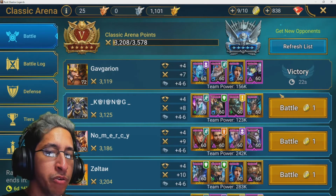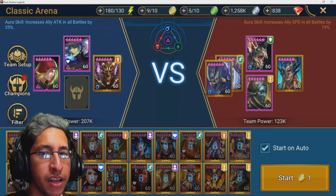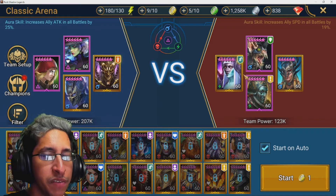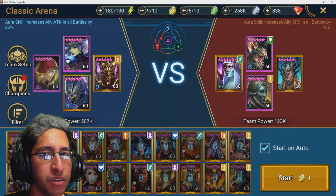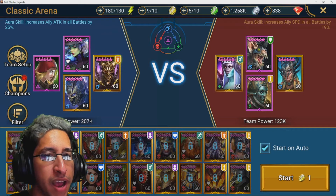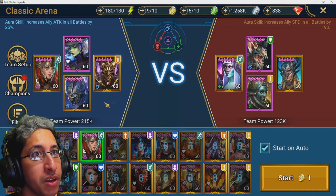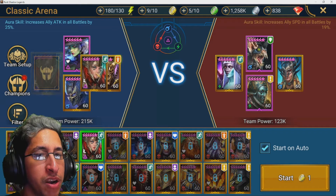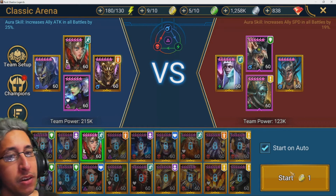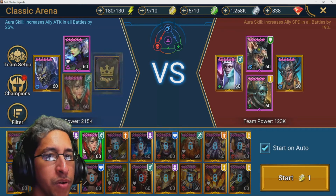That's how you counter that team. We're strong affinity against both of them — blocking all wins this team easy. It's a very high defensive team, so you don't even need Cardinal here. You could do some shenanigans: go first with Arbiter, strip, then kill. You might not need the extra speed at all, but I'm going for the extra attack in this setup.